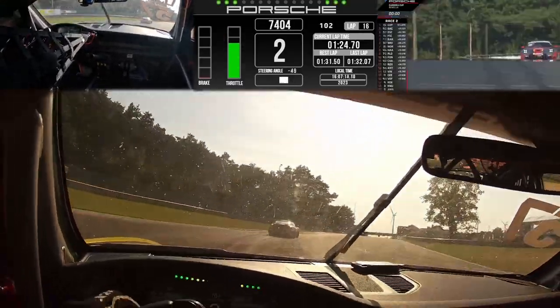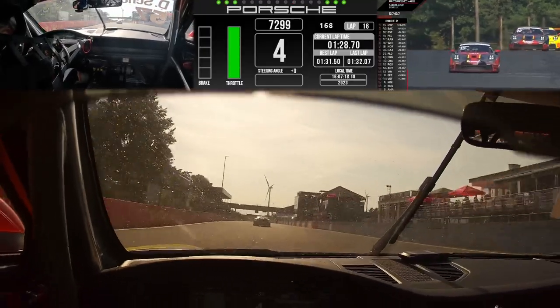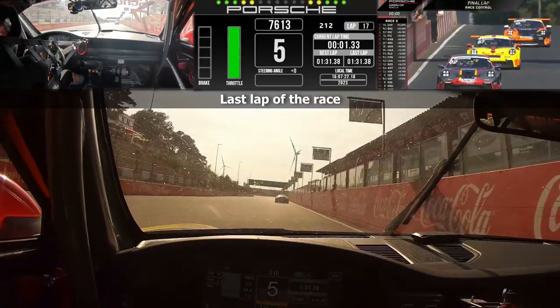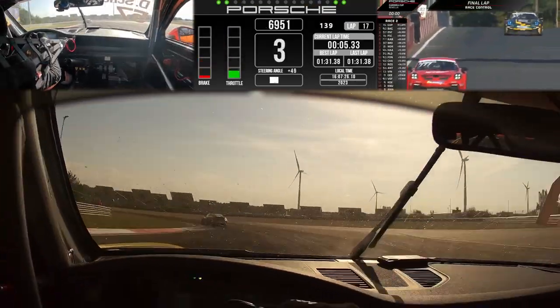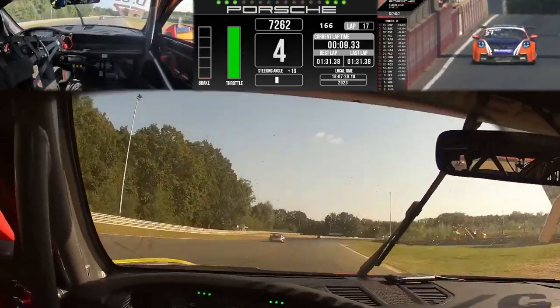But look at this — in 4th position, Flint Schurig is looking really, really close to the back of Dirk Schutten with one lap to go. Here we go then — the final lap here at Zolder in the Porsche Carrera Cup Benelux. It's been great entertainment so far, and let's hope that continues for the final lap — it certainly looks like it will.